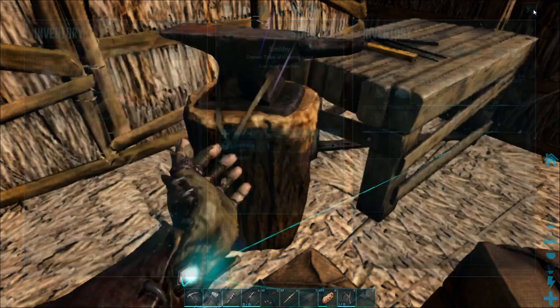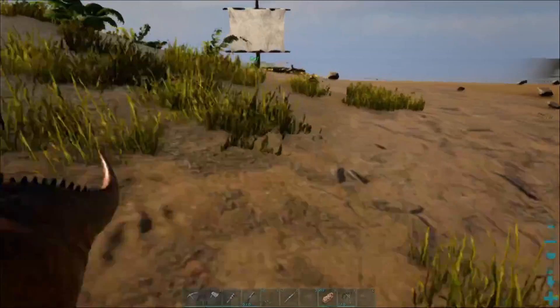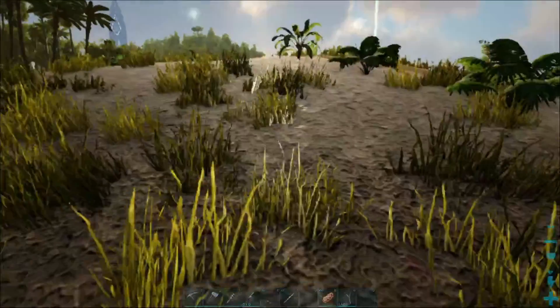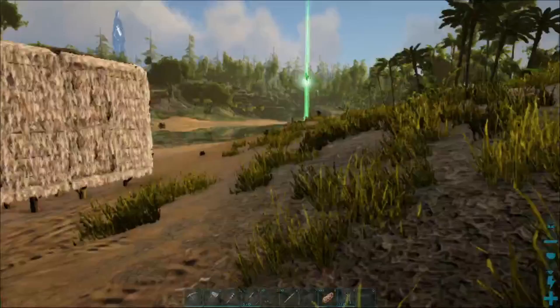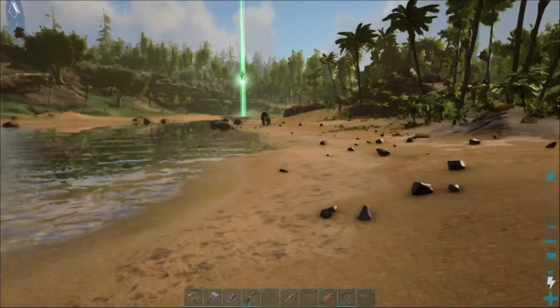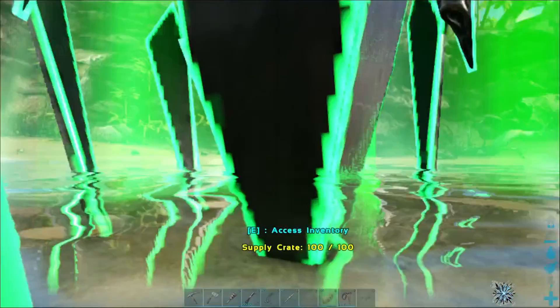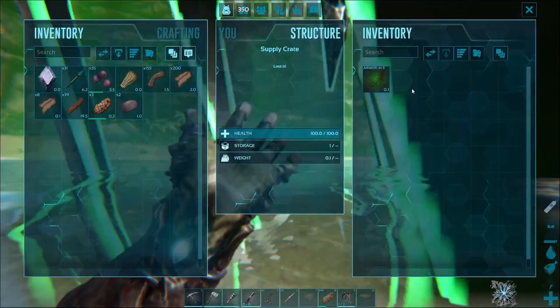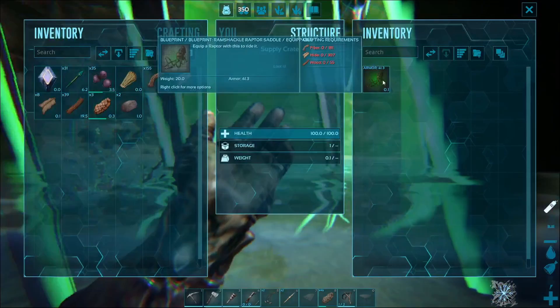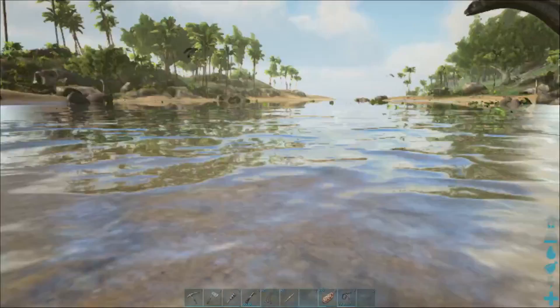Wasted a bunch of metal, but yeah, in this episode I'm hoping to find a Pteranodon, because we definitely want to tame that so we can fly around and get around to places much easier. And there's a green drop there, so let's go get that quickly. We have a blueprint for a Ramshackle Raptor Saddle. Okay, that's cool.